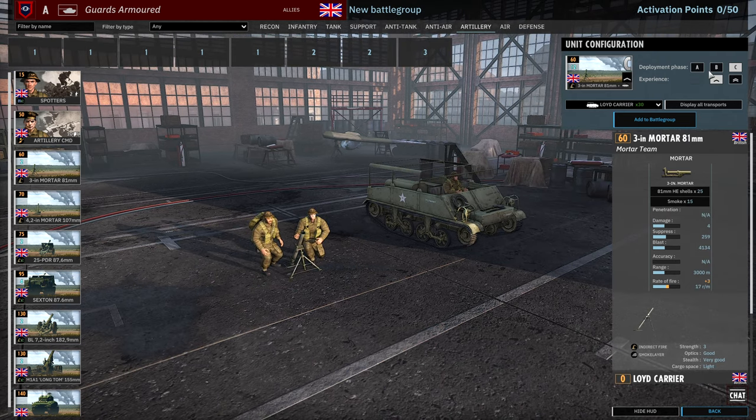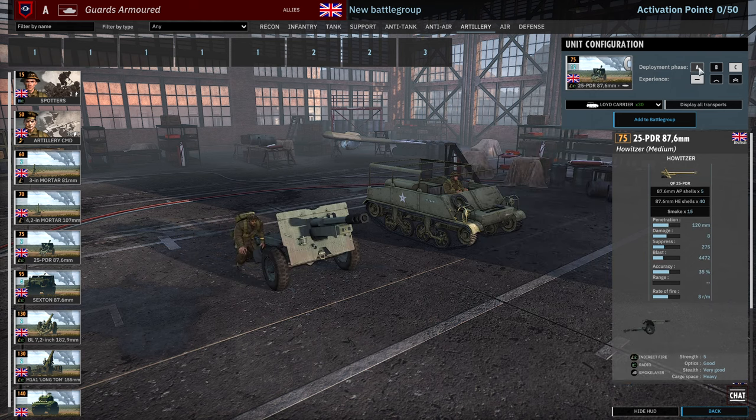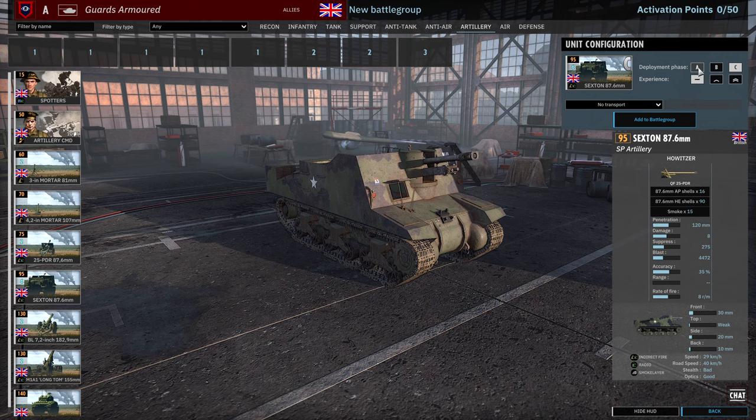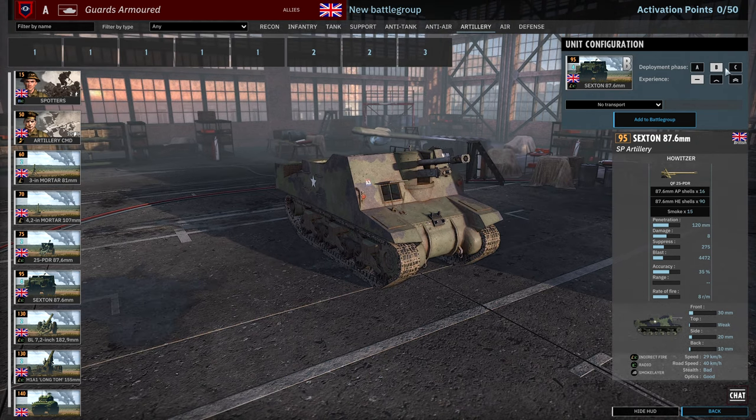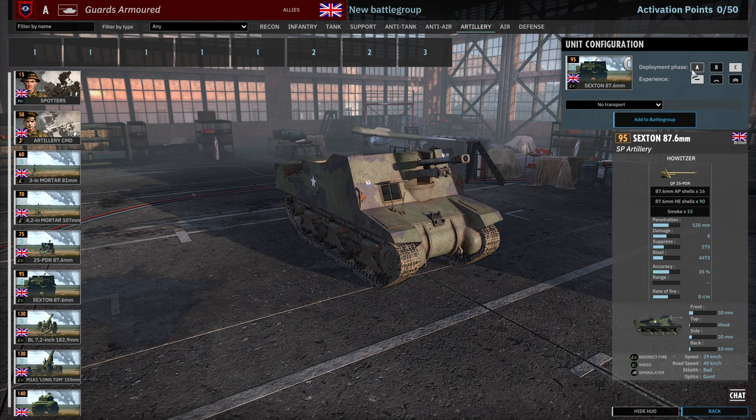Then we have 81mm mortars available for 8-12, and 107mm mortars available in Phase B and C. Two cards of 25-pounders — 3, 6 and 12 availability. Then Sextons, which are just a 25-pounder in an armoured hull — 2, 4 and 6 availability. The nice thing about Sextons is the ammunition — you get 90 HE shells in a Sexton, so if you bring them in early on you're not going to really have to resupply them until Phase B.